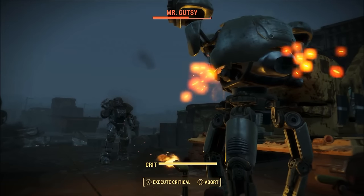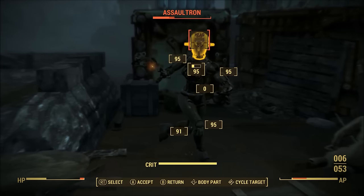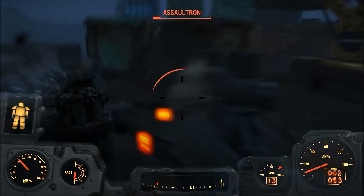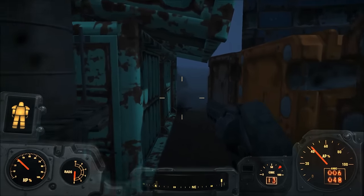You're going to have to kill a Mr. Gutsy, and you're also going to have to kill an Assault Tron. I recommend if you're going to fight them, bring some really good weapons and a companion to basically take the brunt of that laser shot, like Nick Valentine did just there. We killed them, and basically you're going to go through this area.